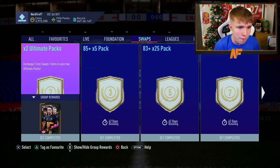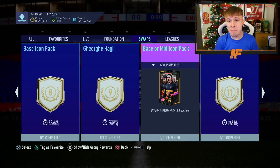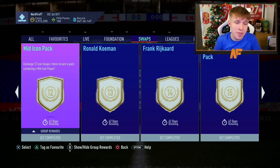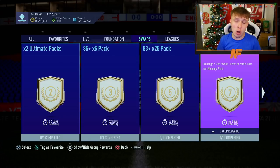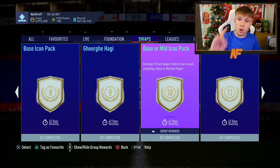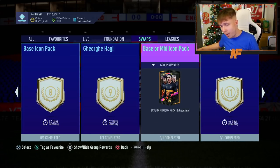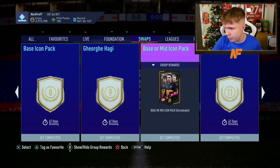At number five: the two Ultimate Packs, the 85-plus times five pack, and the mid icon pack — taking you to seventeen tokens. That's a good value return on your tokens. At number four: Vidic for seven tokens combined with a base or mid icon pack for ten tokens, totalling seventeen. Vidic at seven tokens is such great value, and pairing him with an icon pack is a very solid combination.